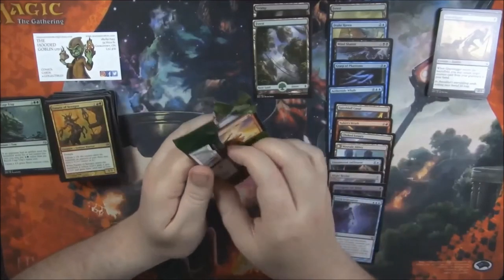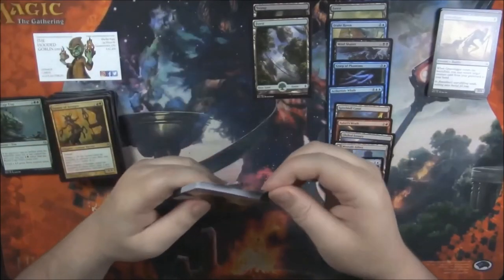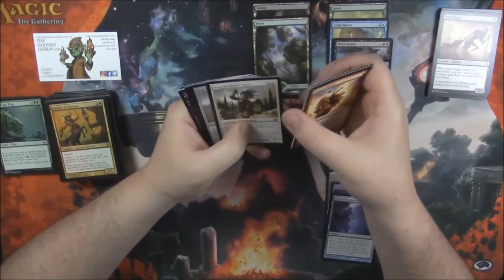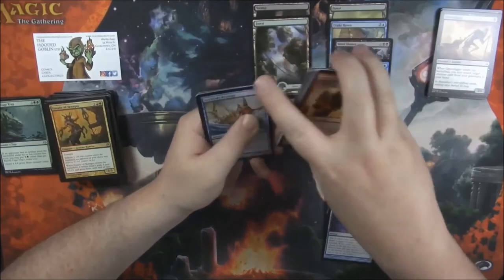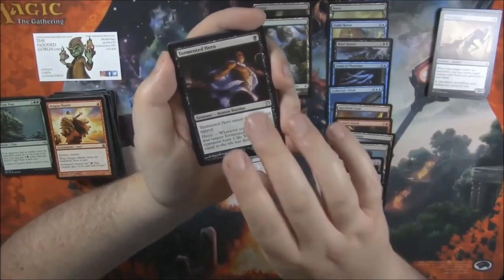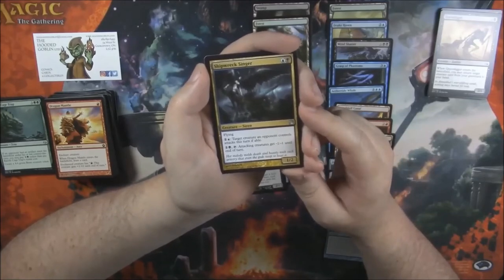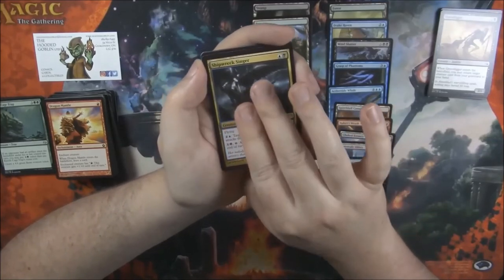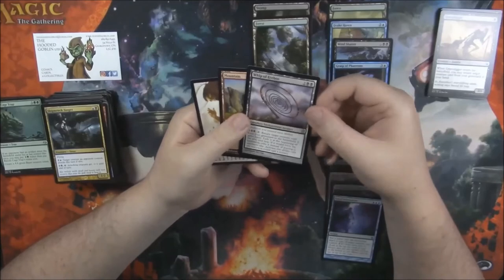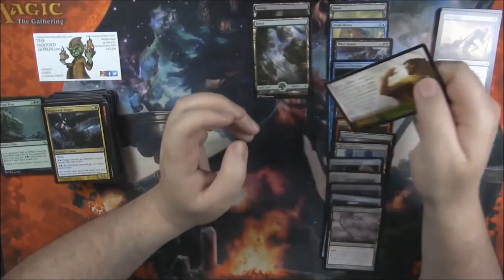Theros is next. No foil in here. Sea God's Revenge — I remember when that card was so, so good in Limited. Tormented Hero. Shipwreck Singer was also friggin' amazing in Limited. Hey, we got a Whip — Whip of Erebos, probably a couple bucks. That'll probably go in my Patreon giveaway pile as well. We got a Mountain and another ad card — toss.